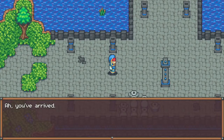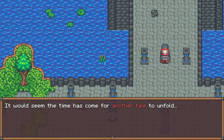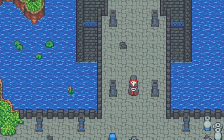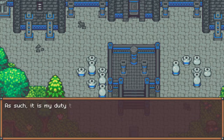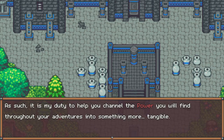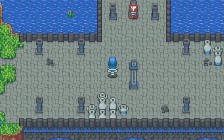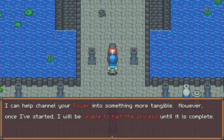This is the main overworld and - oh, this is new. This whole area, the castle walkway and the moat or water, whatever there is - that's all new. You've arrived. It would seem the time has come for another tale to unfold. I wonder how you'll look back on this. I am the keeper of this place - you can think of me as a caretaker of sorts. It is my duty to help you channel the power you will find throughout your adventures into something more tangible. Perhaps a demonstration is in order.